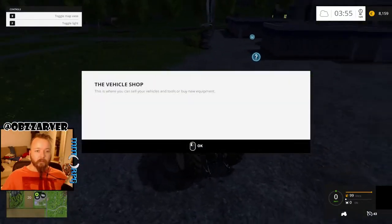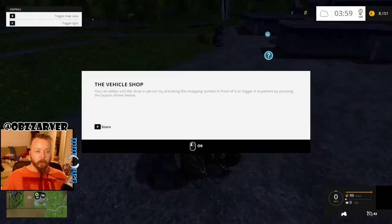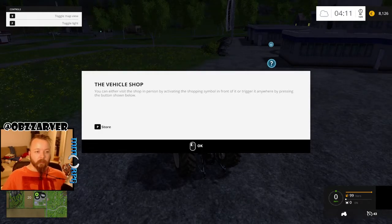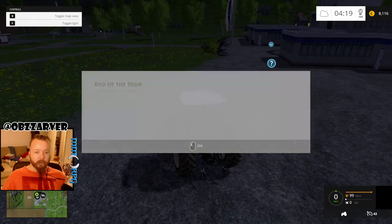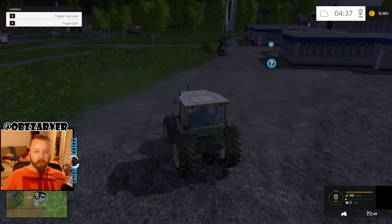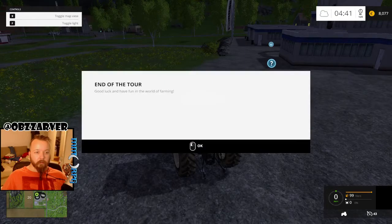The Vehicle Shop. This is where you can sell your vehicles and tools to buy new equipment. You can either visit the shop in person by activating the shop symbol in front of it, or trigger it anywhere by pressing the button shown below — the P for store. And that's the end of this tour. Look out for more question marks that provide information about specific game elements. You can also use one of the phone booths to find additional explanations. Good luck and have fun in the road corner.